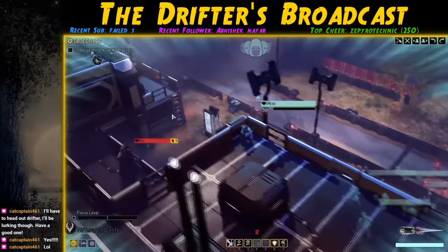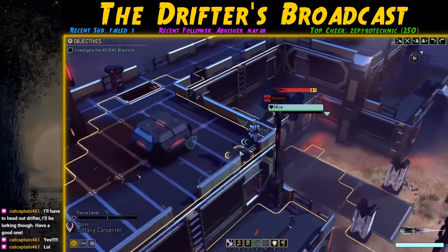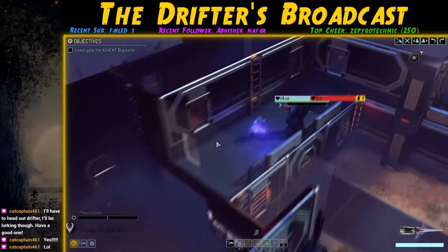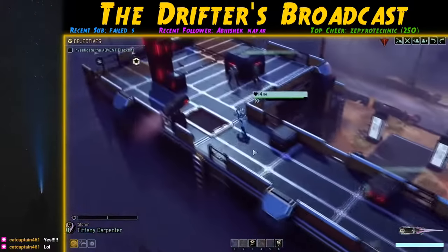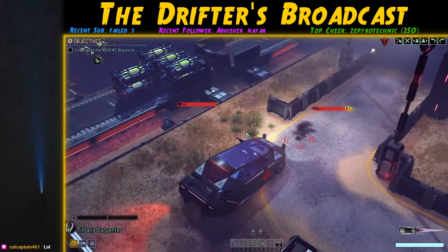We plant the X4 charges and complete a flawless mission. At this point I decide it's time to hit the Black Site mission — and things immediately go sideways as we lose concealment to a badly placed turret. This also causes the Assassin to spawn in.